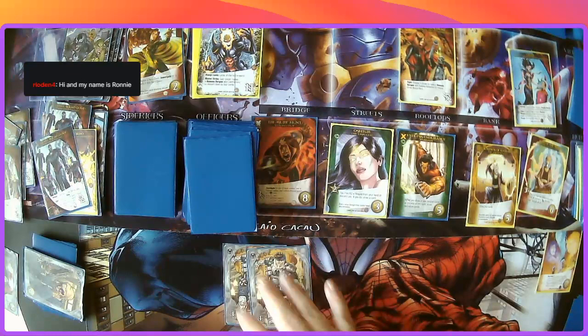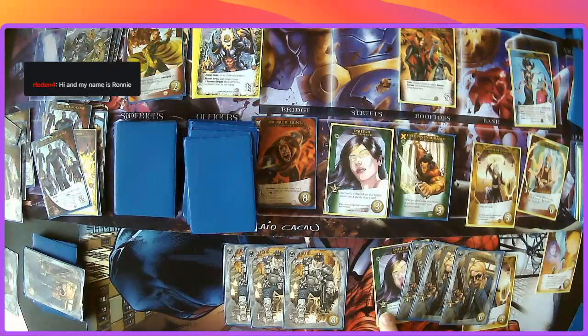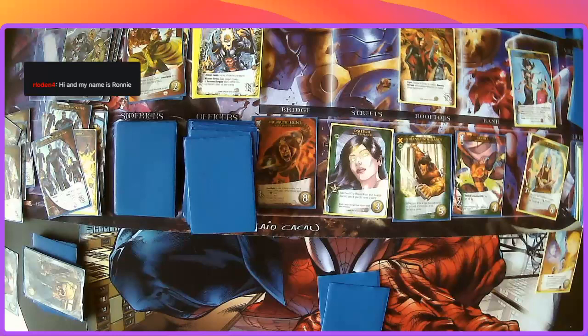We draw two cards. Three attack is not going to hit anything, but four, five recruit will allow me to get some more draw power. Another Forecaster — he's a four-four-five. As long as you have a Select Spectrum in hand, you can make the effect go through before you play the cards — quite nice.